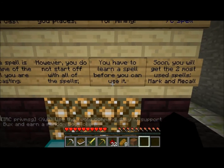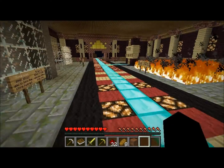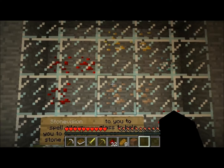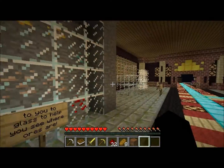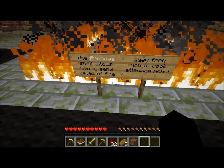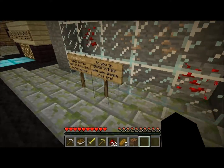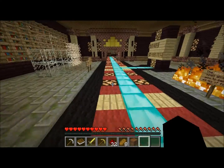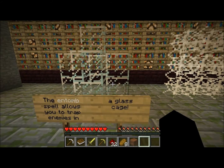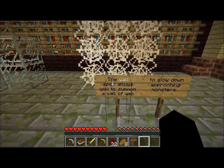You don't start off with all the spells — you have to learn a spell before you can use it. You'll soon get the two most-used spells: mark and recall. Stone vision turns the stone nearest to you to glass so you can see where the ores are. Fire nova sends waves of fire away from you to cook attacking mobs. Entomb traps enemies in a glass cage — I've never seen a system quite like this on a Minecraft server.